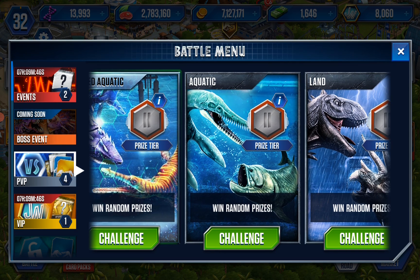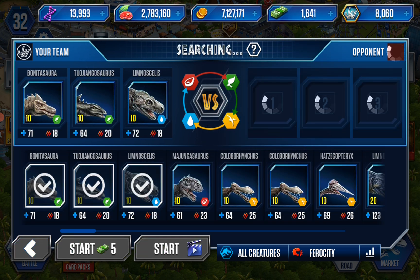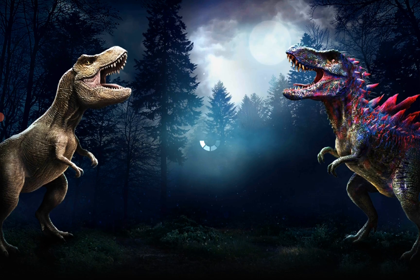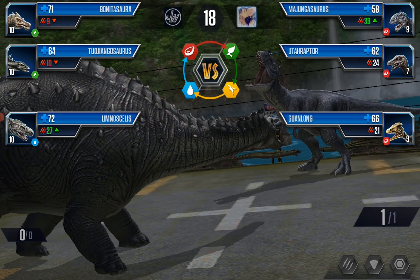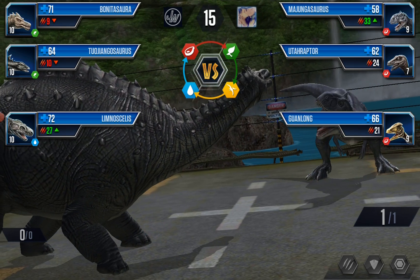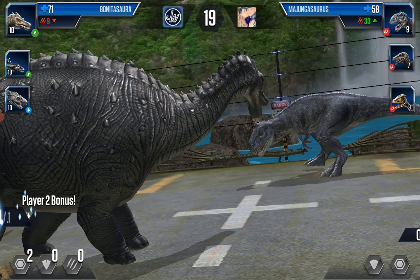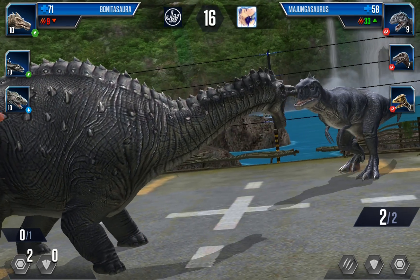Let's do a PvP battle. These are just the most casual creatures I would have picked. Oh, this is not a good team I'm facing up against — not even close. My Limnoscelis is overpowered against them, that's a plus point. I'll go for all reserves, I don't care — I can do a 1v3, Limnoscelis versus three carnivores, all trash though.